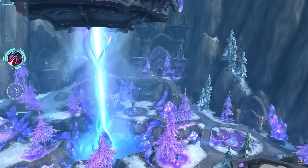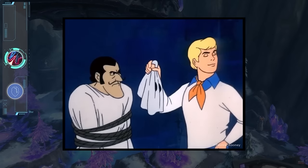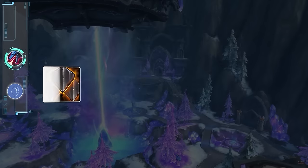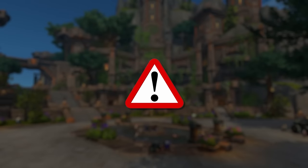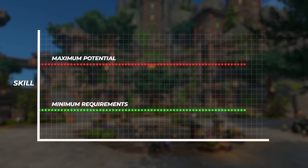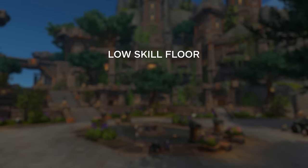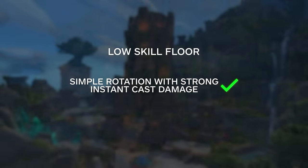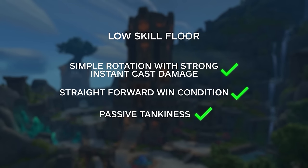To kick things off, we'll be starting with Devastation Evokers, who are so easy that they are commonly referred to as the Demon Hunters of casters, since they check almost every single box for having a low skill floor. Having a low skill floor means needing to put in less effort in order to climb. For ranged DPS, a low skill floor means having a simple rotation with strong instant cast damage, combined with a straightforward win condition and enough passive tankiness that kiting isn't needed.